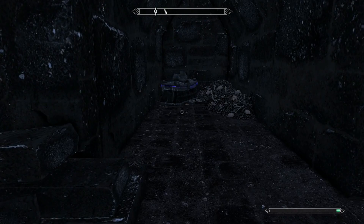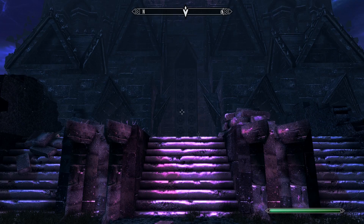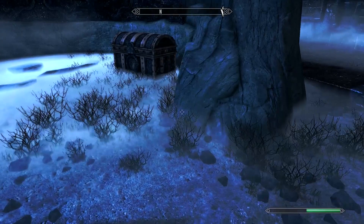Our last page of Jiub's Opus is really close to the castle. Go to the entrance of the castle, turn left, then go through this room right here. There will be a chest just sitting in front of this stone wall, and the Jiub's Opus page will be right in front of that chest — just grab it.